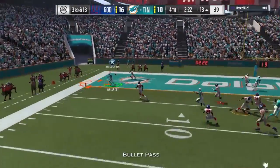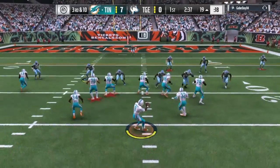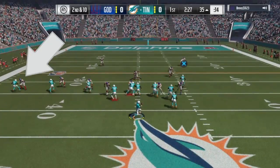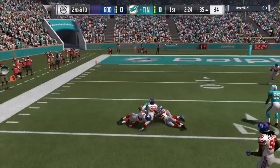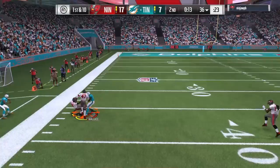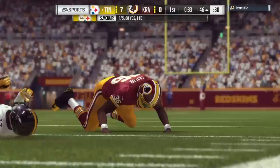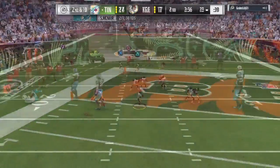His route running was pretty much the same as his previous card, so that's why this isn't the longest review — there really wasn't a huge noticeable difference. The same thing with the release: it depends more on the corner than on Wallace. If it's someone with 95 press it's not gonna happen, but against 84 press you can expect a solid release. There were plenty of drops too — he'll even flat-out drop a wide open pass, so he will have his bad moments.